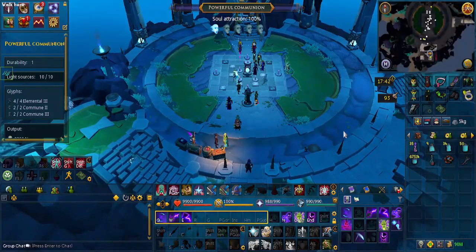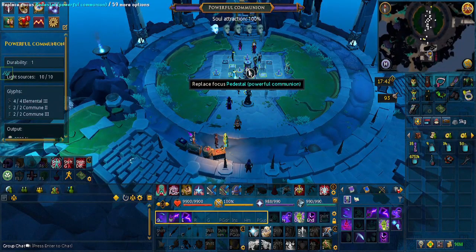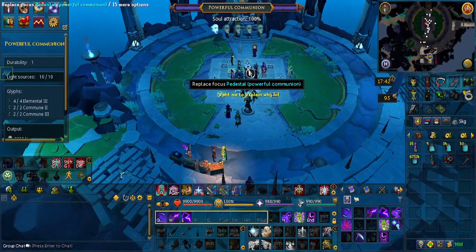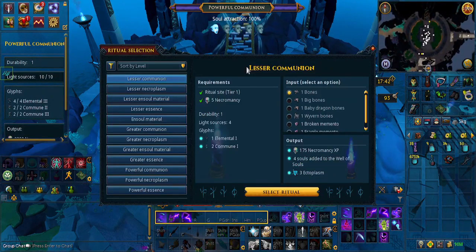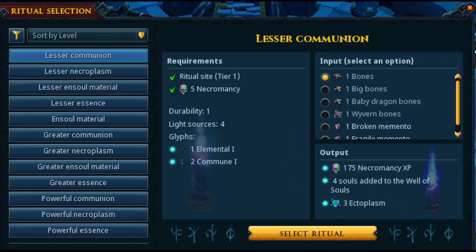You'll be doing rituals, in which case you want to click on the center pedestal. Since it is your very first time, you'll have access to only the first two options: the lesser commune and the lesser necrolasm. These are the ritual tier 1, and since you do the tutorial, you will end up with level 5 necromancy.